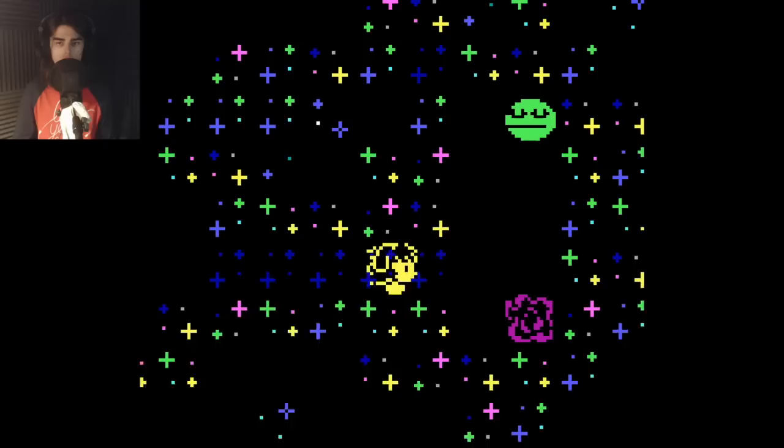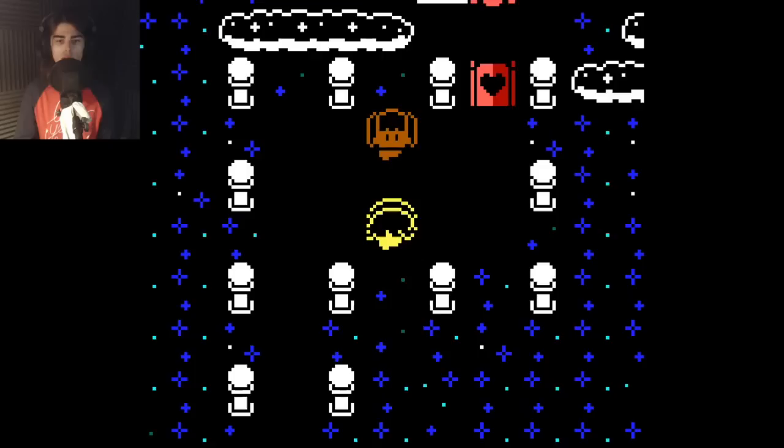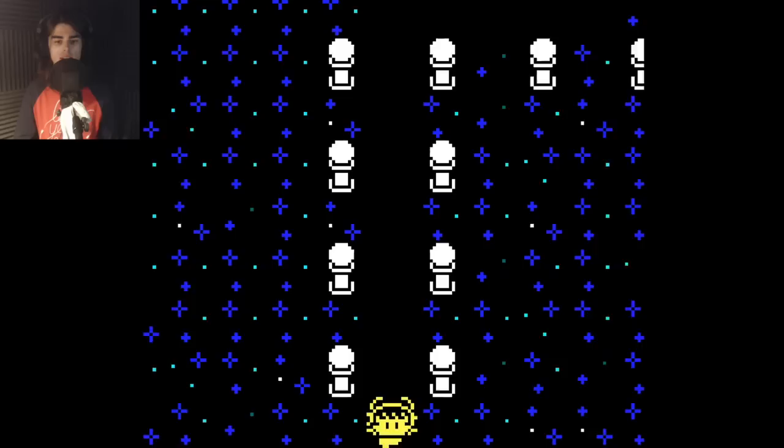This dude gonna do anything yet? He's just an apathetic frog. This is the nothing dimension. Oh, I can't go here yet. But I could at least heal this girl. Josephine, I've heard sighing from behind that door and something about boxed chocolate. Yeah, I don't know what to do there. Not really my territory, if you know what I'm saying.